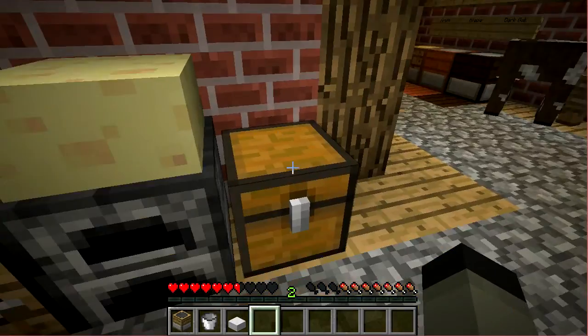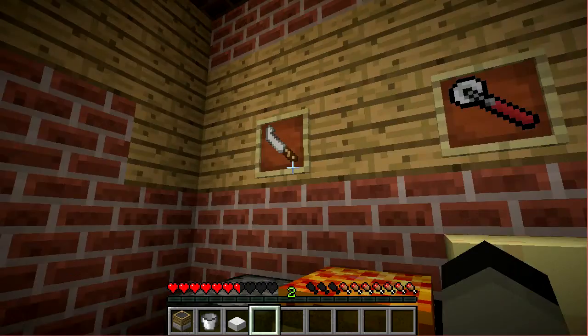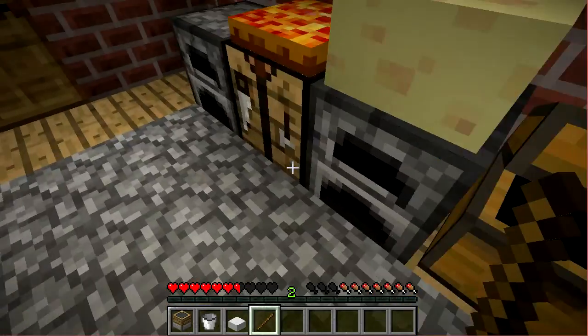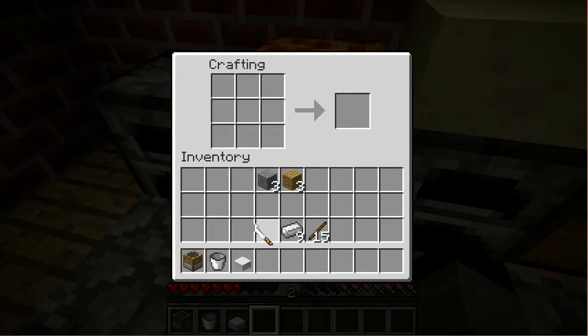Besides the cheeses, the mod adds an assortment of things such as pizza, a pizza cutter, and the cheese knife. The cheese knife is rather simple to make — you just need two iron ingots and a stick.